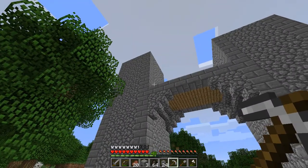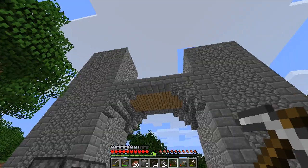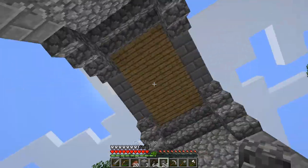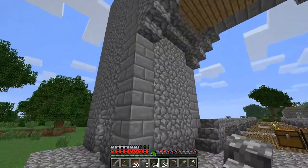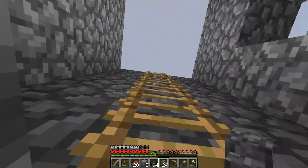I was trying to figure out what to do for some kind of railing here. I was going to put the cobblestone walls. However, it doesn't look that good when you put them there, so we'll have to try something else.